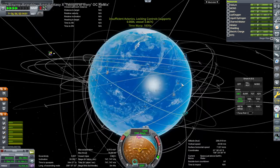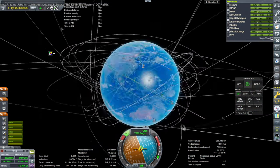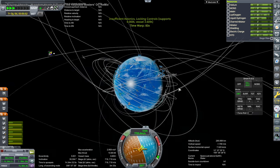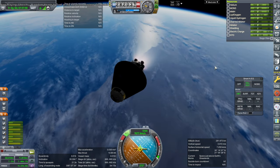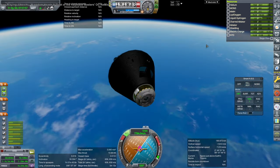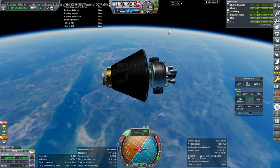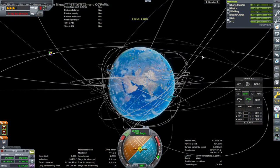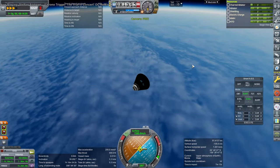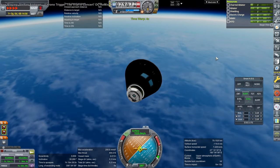That's one thing we need to fix — the service module is supposed to have the MLI layers. We'll just splash down in the Pacific, we totally can't miss. Ignition. 70 kilometers. Service module separation. This is an abnormally long period for us not to have comms — we might have to fix up our comms more. That's another thing I have to fix; the probe core internal comms were not good enough. Hopefully I remember that this time.